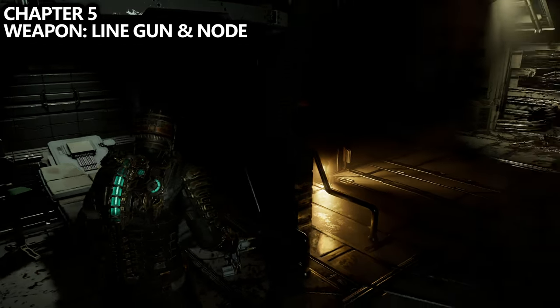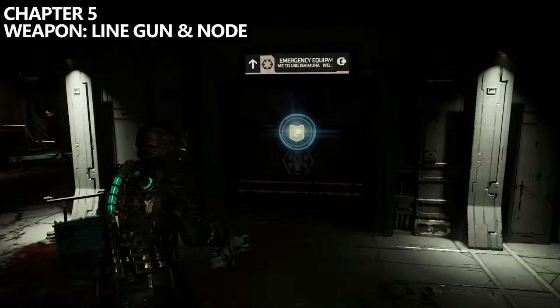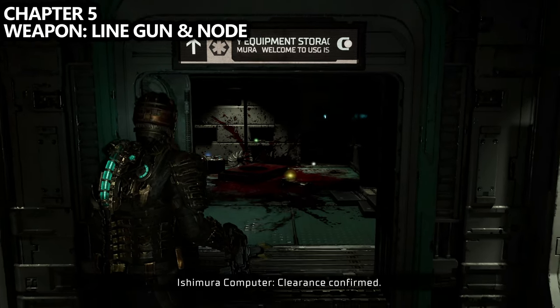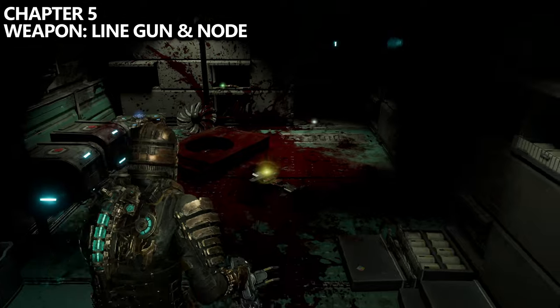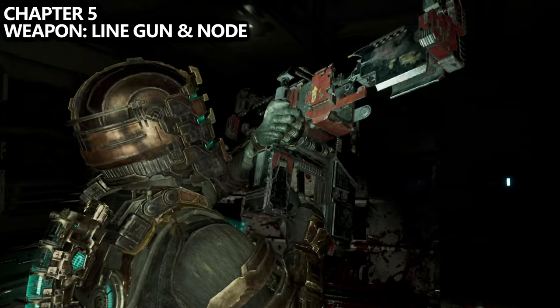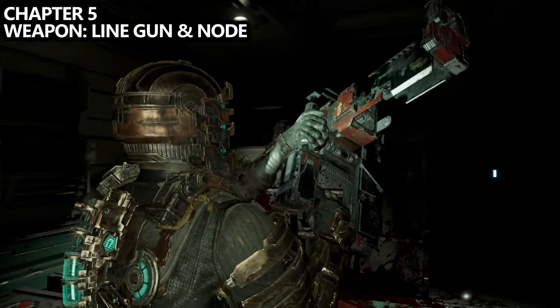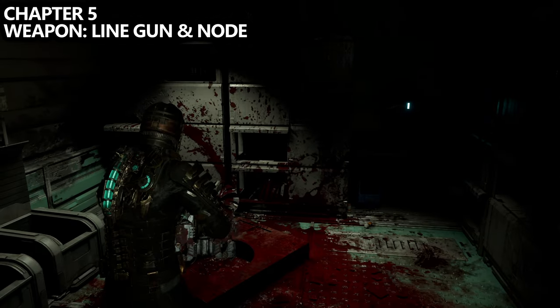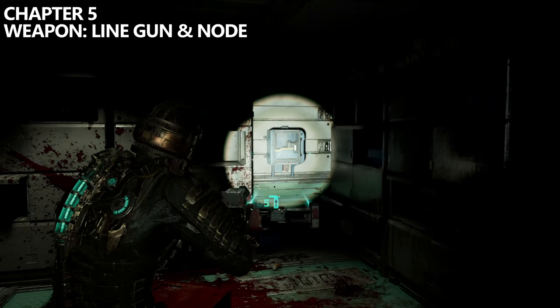Still inside ER Hallway A, behind us is the Emergency Equipment Storage Room, which needs level 2 clearance to get into. Go into this room to find the Line Gun, as well as node number 20 on the wall inside this same room. Grab them both before leaving.